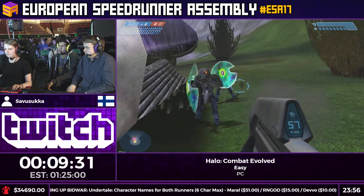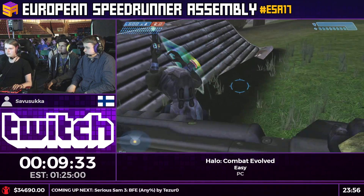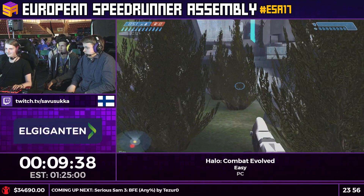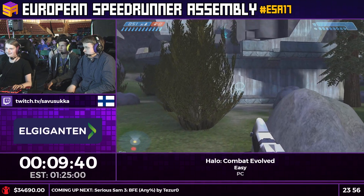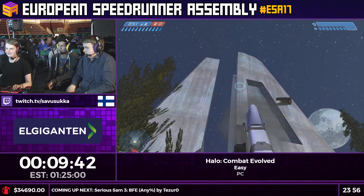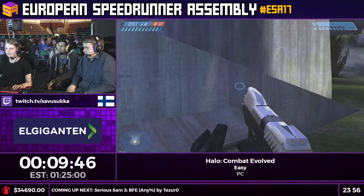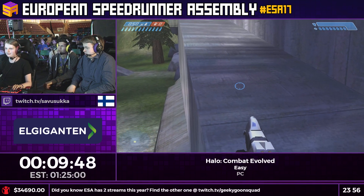The dropship skip was actually found accidentally by a runner named Subwistle who was just playing really well one day and skipped the ship — he was like 'wait, is the game bugged or something? I skipped the ship!' It's kind of funny how you can sometimes find stuff by accident just by going fast.